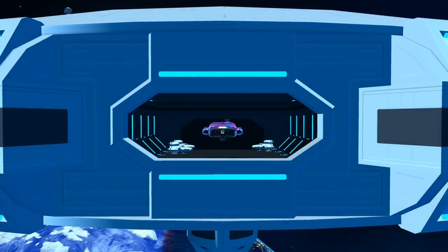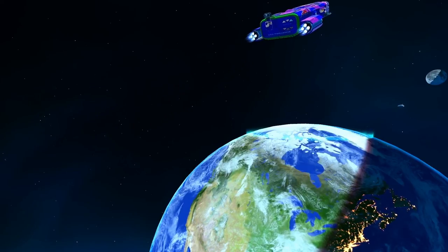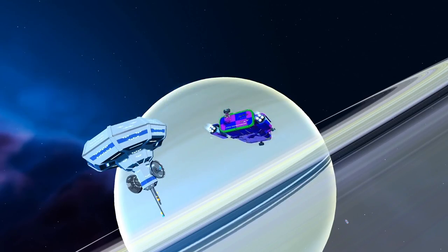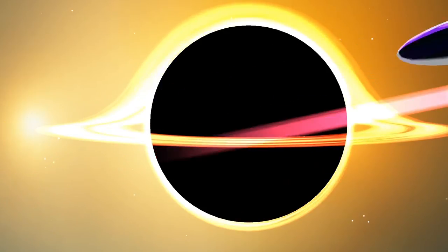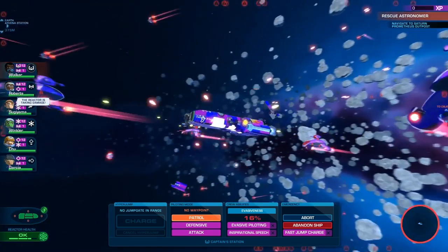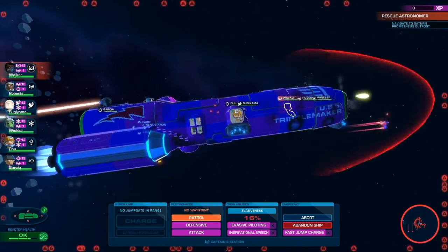The world of Space Crew is vast and full of dangers. Your mission could take you to familiar locations, or somewhere a little more terrifying. But you'll always have a choice: take the easy route, which is longer but safer, or go the quick and dangerous difficult route. Whatever you decide, this is where we get into the nitty gritty.